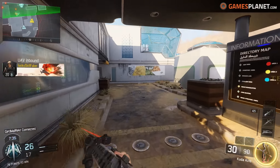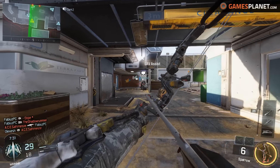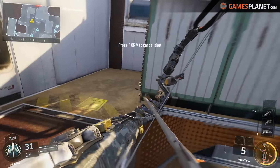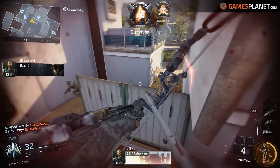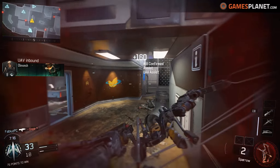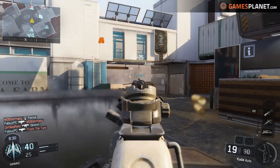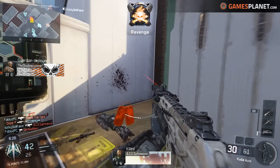Zum Wallrunning — oder generell ans Wandrennen — das finde ich auch etwas misslungen, ehrlich gesagt. Als Beispiel in Titanfall war das meiner Meinung nach ziemlich gut gemacht. In Black Ops 3 braucht man irgendwie eine Taste, mit der man sich fest an der Wand einlockt, damit klar ist, dass man an der Wand rennen will. Es ist wirklich ziemlich inkonsistent, ob man dranbleibt oder nicht, und das macht das generelle Movement ein bisschen kompliziert.